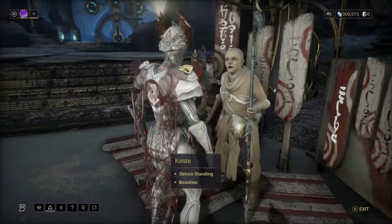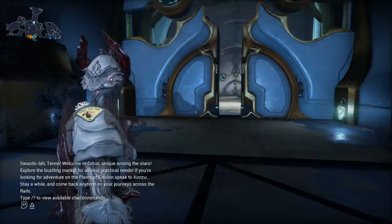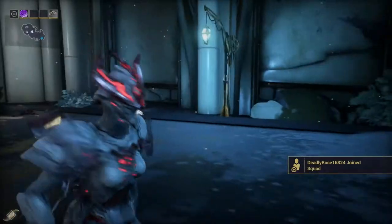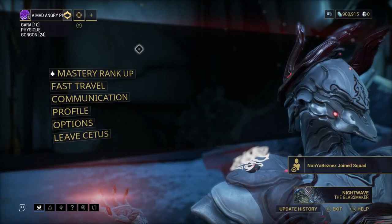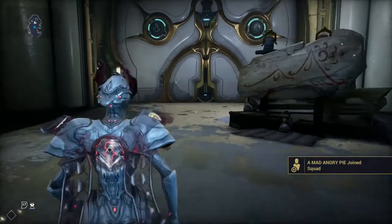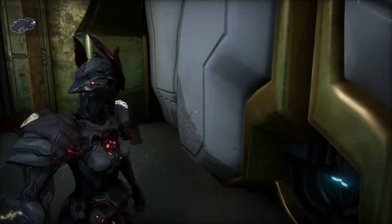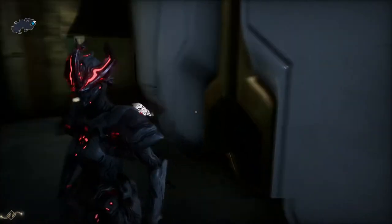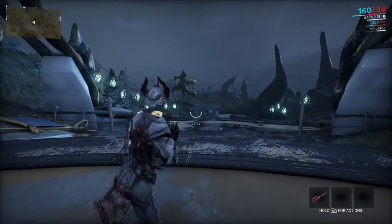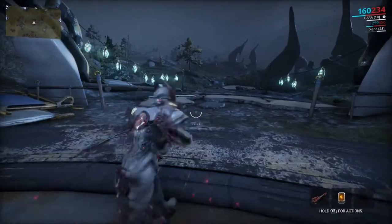A quick way to earn standing is by tranking — conservation. You have to get the trank rifle, which you get at Fortuna on Venus. Go there and talk to a guy called The Biz or The Business, and get the trank rifle from him. It's very useful because Orb Vallis spawns random animals, and I've been doing this quite a lot — I even have a conservation patch on my shoulder.